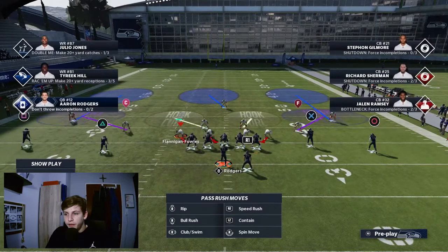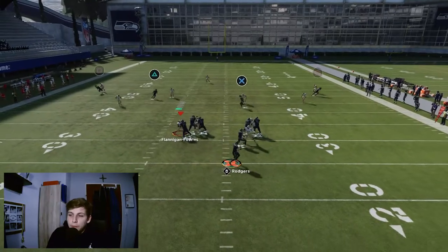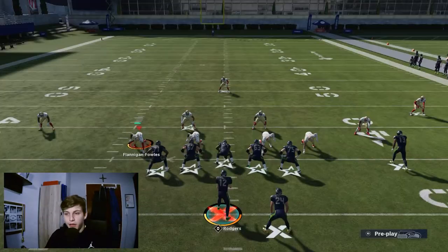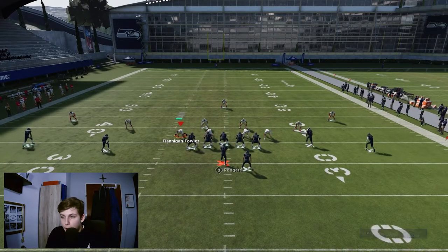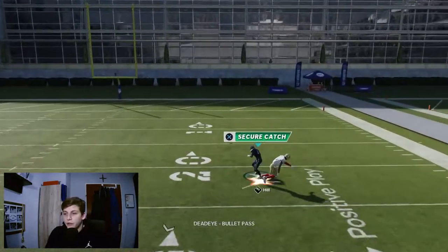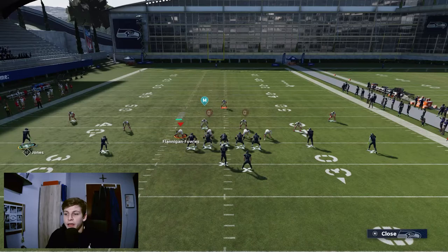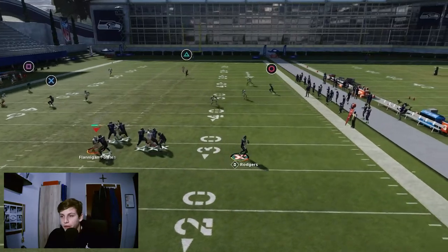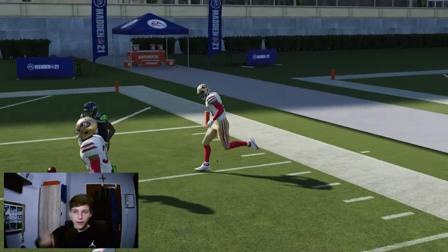Against Cover 3, the setup is pretty much just block the halfback and do the chop block. I have the best O-line in the game and still don't always get the time I need, so you may have to throw a little early. But right there you can see the chop block works — a-rod with 99 throw power winds up, casts it down the field, and it works against Cover 3.